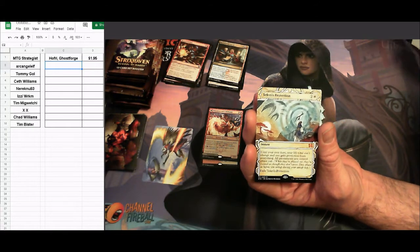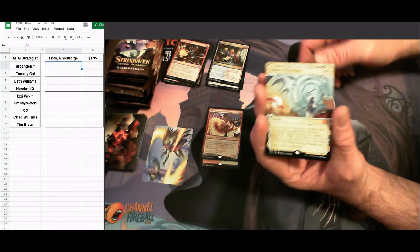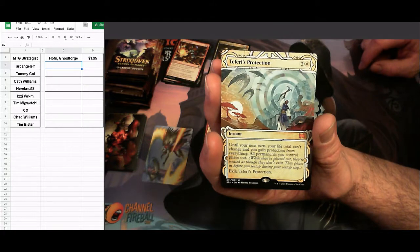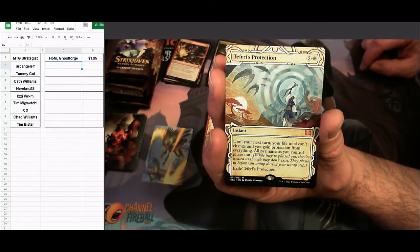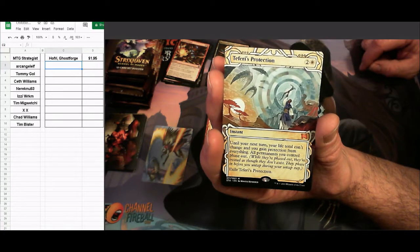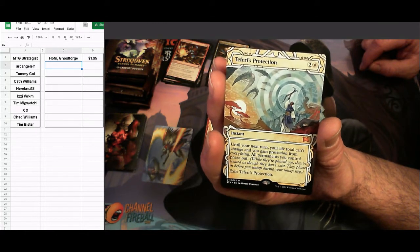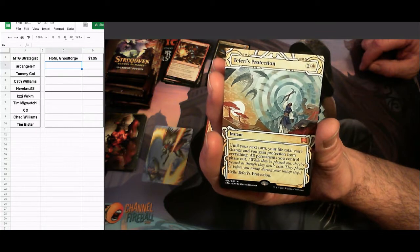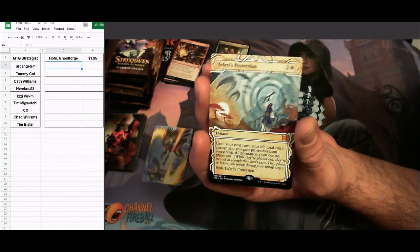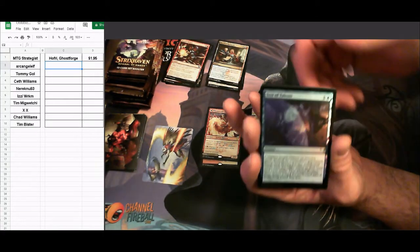Then the mystical archive — boom! Teferi's protection, mythic rare! That's a great hit. Three-drop instant mythic rare: until your next turn your life total can't change, you gain protection from everything, and all permanents you control phase out. Archangel Elf, you're going to take the lead. I previously opened a list-card Teferi's protection at about $20 — this mystical archive version should be up there. The foil is test of talents.